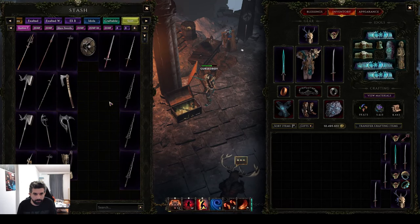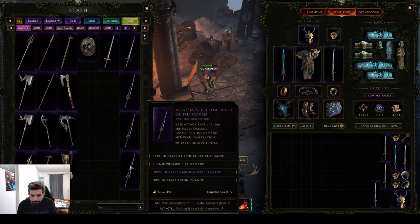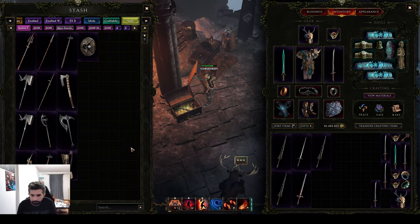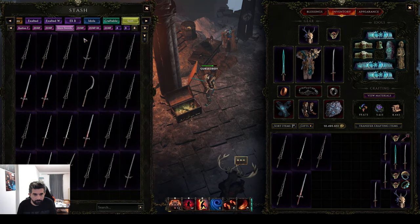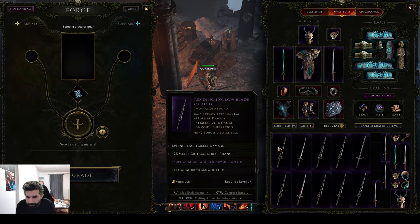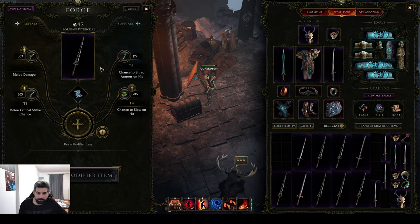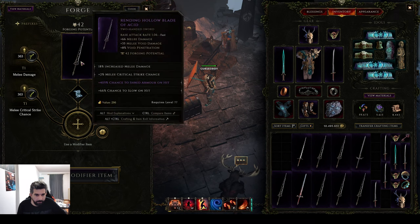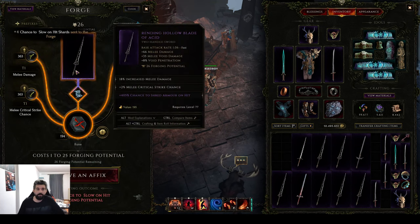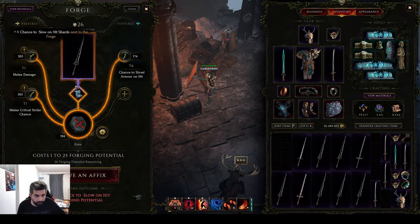All right, where are my swords — let's start with those. So it's good; I kind of don't want slow on it for sure. Melee crit is fine, melee damage probably not. Let's try in removal first. Okay, that's a lot of fortune potential gone, but that's fine.